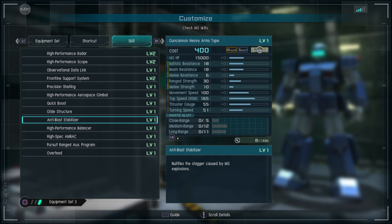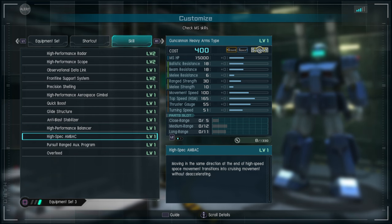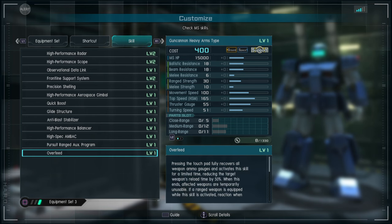You have Glide Structure, Anti-Blast Stabilizers so mobile suit explosions don't heavily stagger you — really interesting to have for what people assume to be a mid-range or sniper-range suit. You have High Performance Balancers, which is really nice — I'm pretty sure every Gun Cannon except for one has balancers. You have High Spec, and Pursuit Range Auxiliary Program — basically if a suit gets toppled, you'll increase damage against them by 15% with range weapons.